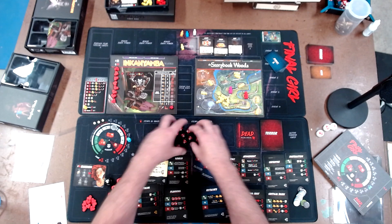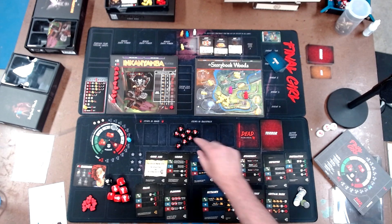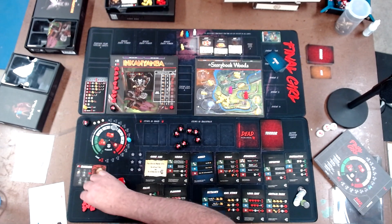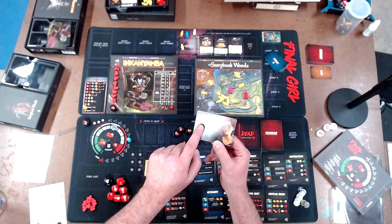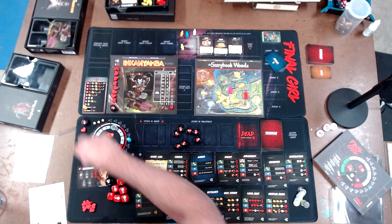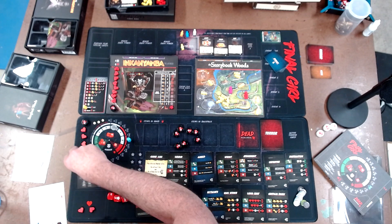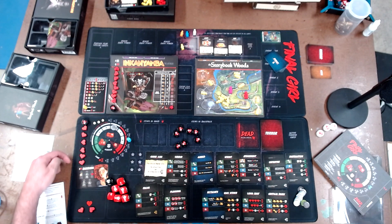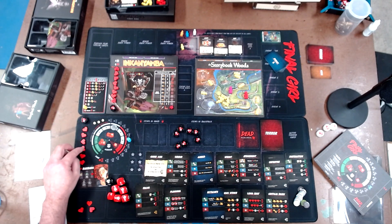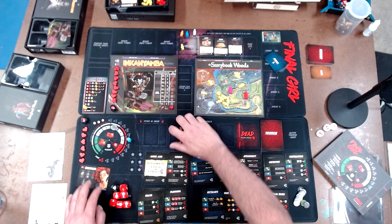I pick one for me and one for the killer. Today I'll be playing Barbara. She has seven hearts, so this counts as one, and you get one, two, three, four, five, and six. If she were to lose seven health she would lose these six and I would reveal the token. That's how that works and I think we are ready to go.